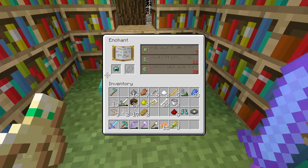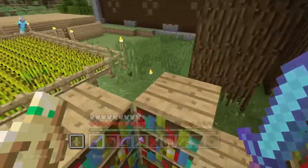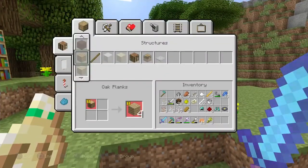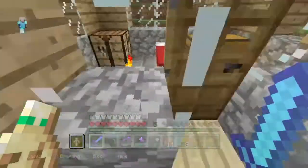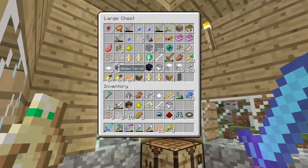Protection III — not bad. I'm not gonna wear the diamond armor yet because I need some levels to enchant it with. I also need some iron because I have pretty much no iron. Let's see if there's any iron in here — I guess I'll put this back, but no iron.